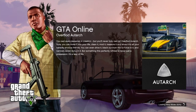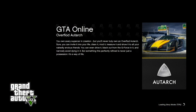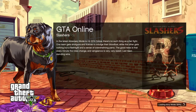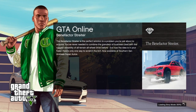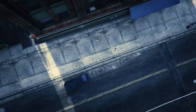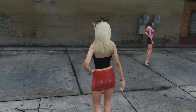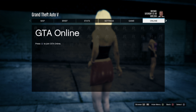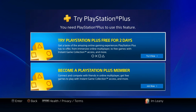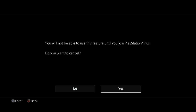So I went ahead and tried logging into GTA Online. Right now there's no option to let me load into GTA Online — it just loads me into story mode. I'm starting up as Michael, I go to the pause menu and I start up GTA Online and it says press to join GTA Online. When I click that, it prompts me to a PlayStation Plus membership. I tried backing out of that and I'm not able to use the feature until I join PlayStation Plus.